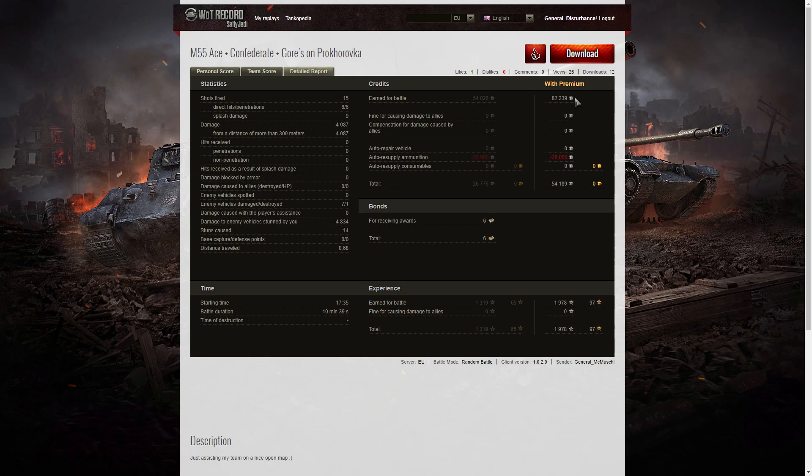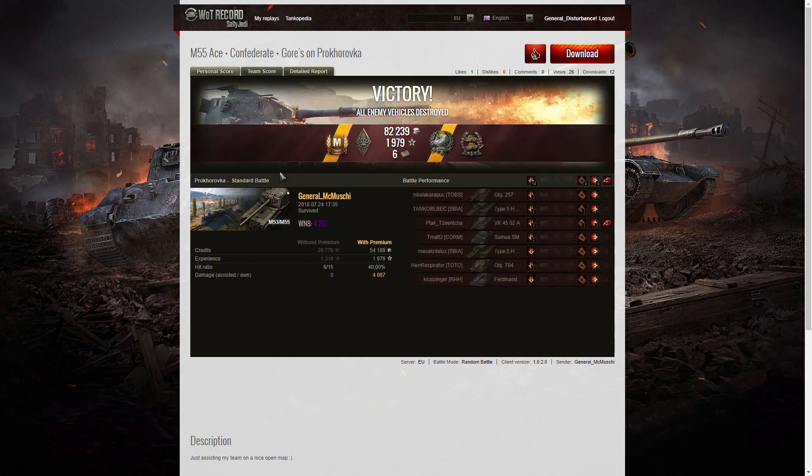On a premium account she earned 82,239 credits — a huge total. After ammunition resupply — and the 8-inch caliber ammunition is not cheap, it's very expensive — she still took away 54,189 credits. She received 6 bonds: one for the Confederate, and 5 for the Gore's Medal at tier 9, where you earn more credits and bonds. She received 1,978 XP with no multiplier. I think it was an absolutely brilliant display of how well the M55 can play in the hands of someone who knows how to use it. Congratulations General McMushi. If you enjoyed this replay, please give it a like and subscribe to our channel — hopefully it will be your replay I'll be featuring in the next video.